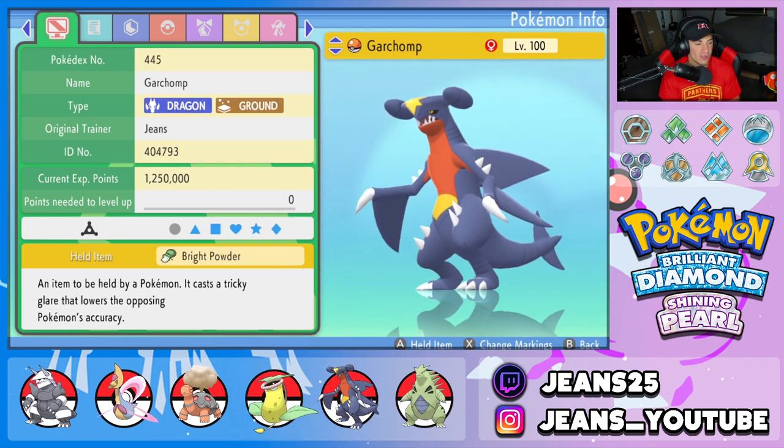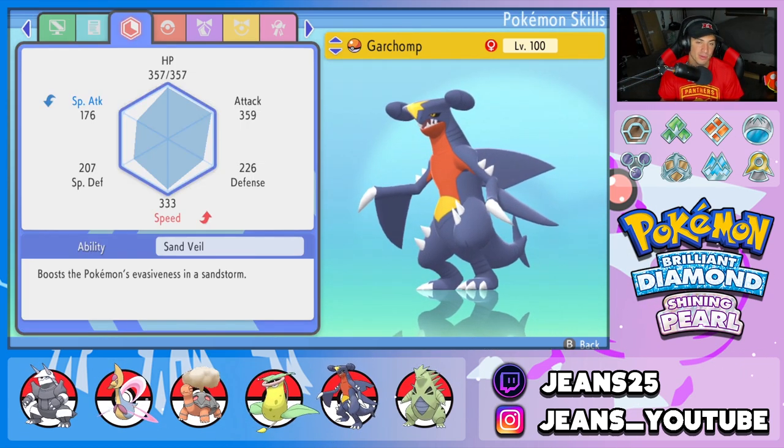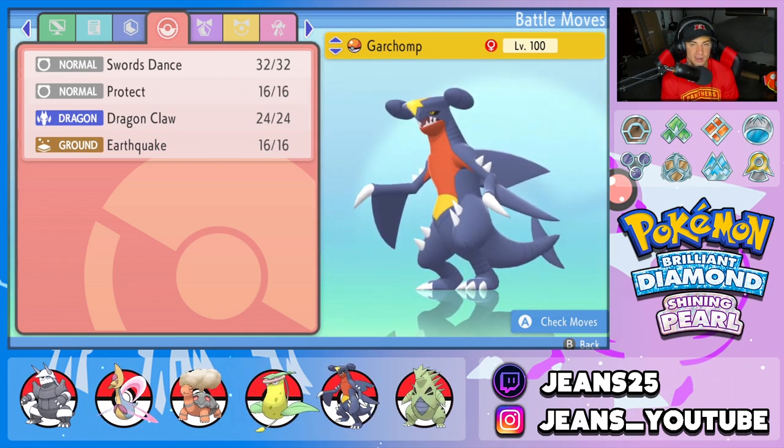Next Pokemon is Garchomp over here, chilling with Bright Powder. Bright Powder raises its evasiveness, and paired with Tyranitar's Sandstream, we have a higher chance of dodging moves. Move set for this guy is fairly normal — Swords Dance to set up that Attack boost, Protect, Dragon Claw, and Earthquake.